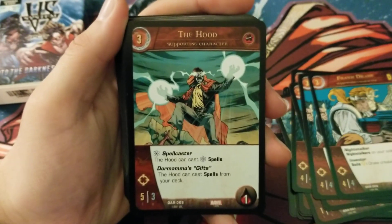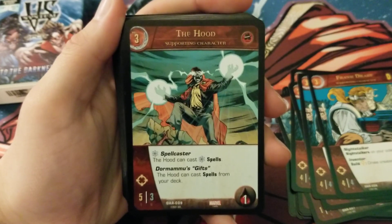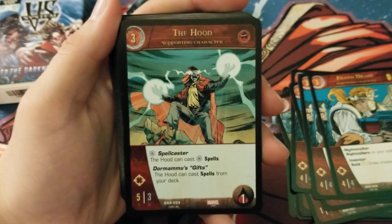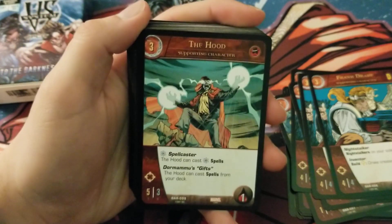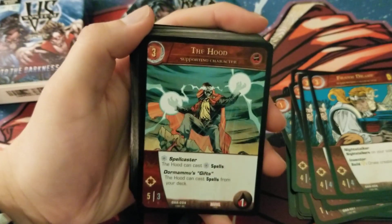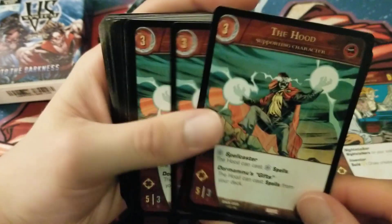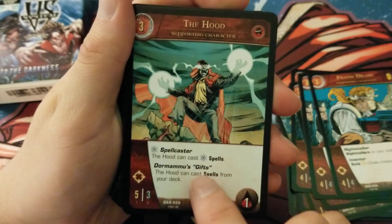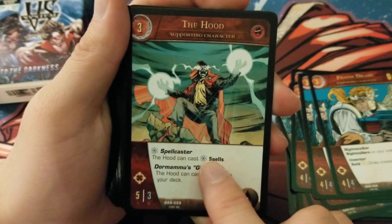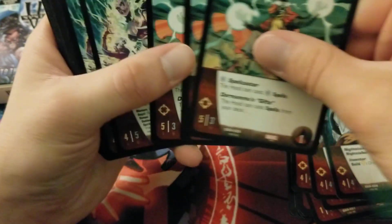We have The Hood, 3-cost Underworld, 5/3 range, 1 health. He has Blue Spell Caster: The Hood can cast blue spells. He has Dormammu's Gifts: The Hood can cast spells from your deck. Before they were all one-of-a-kind, but this one can play from the deck so you can get whichever one you want, so long as it's a blue spell — worth noting he has to be the one to cast it and he can only cast blue spells, so only blue spells from your deck.